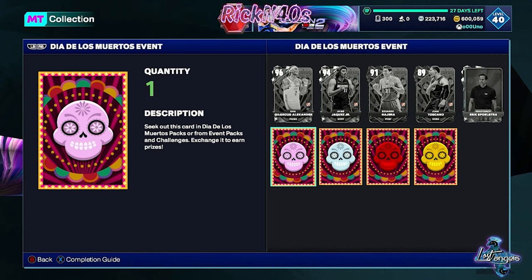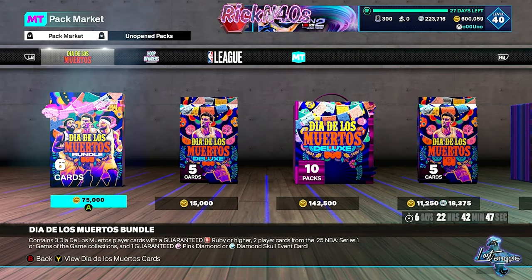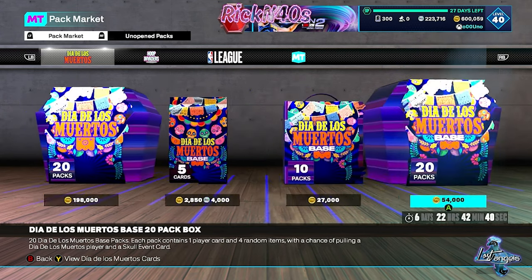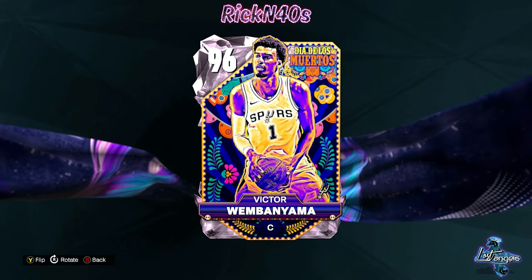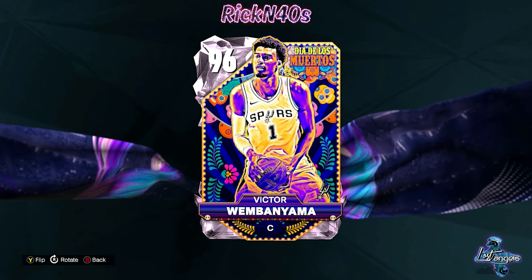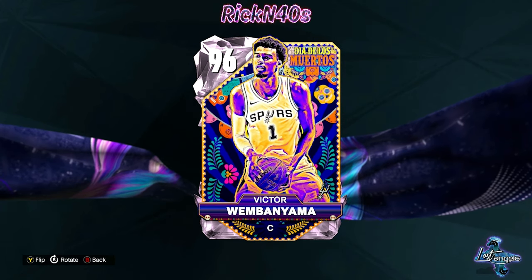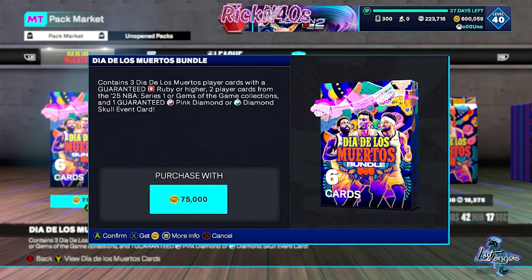We got one of those out of every pack — I'm thinking there's one in every pack. For the culture though, we're gonna go back to the pack market and see if we can have some luck pulling something out of one of these other packs. I'm not about to break the bank on these cards, but if you want to see me pull Wemby, you can send something. What's relevant right now is I'm not really feeling this — we're gonna do this bundle and see if something pops out.